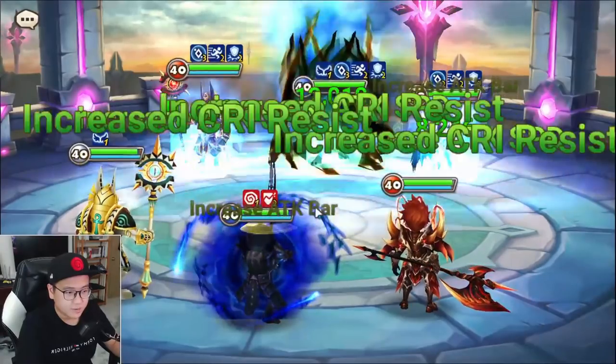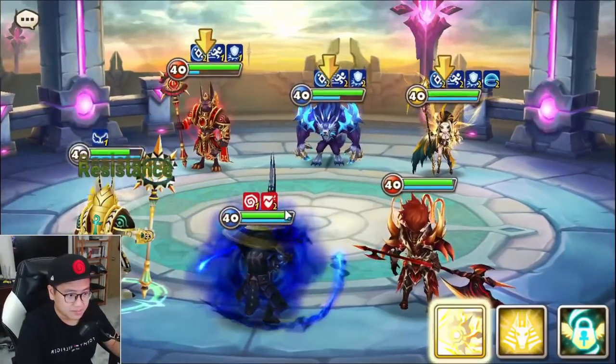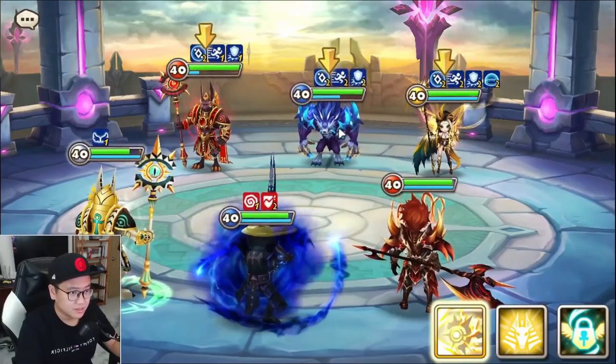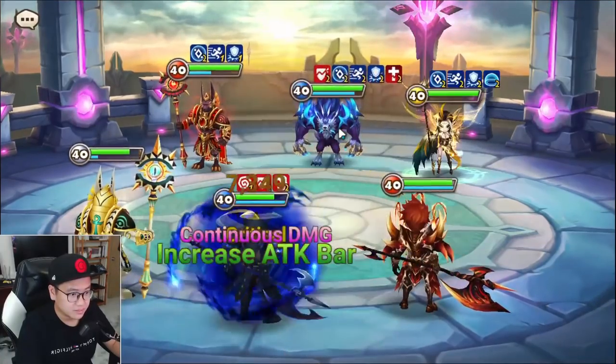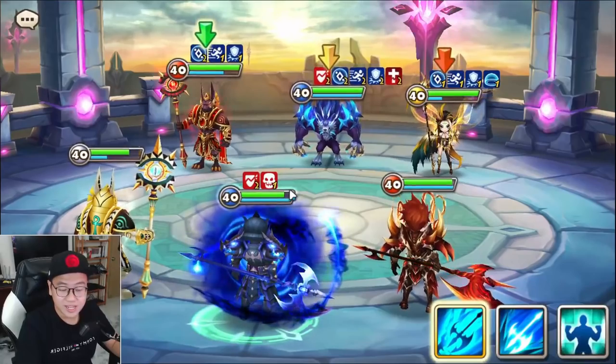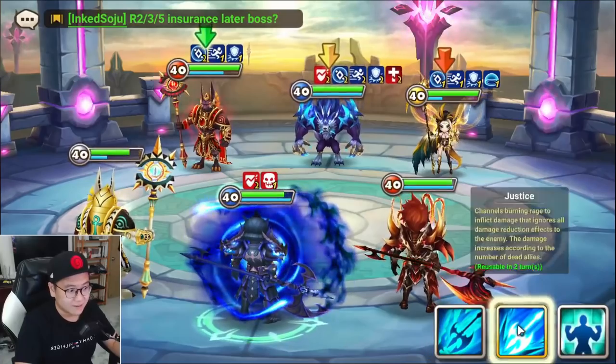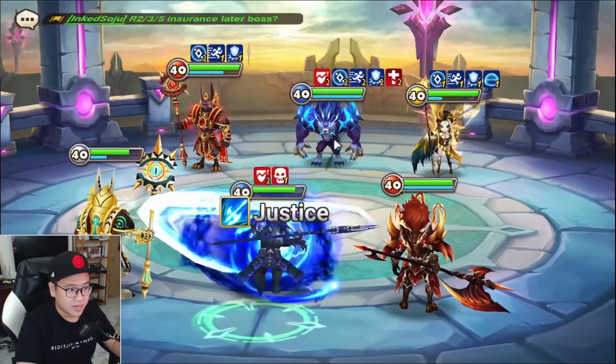So in this situation, you have 2 debuffs — let's see which one he's going to cleanse. Let me try to defense break this guy. Now he has 3 debuffs. So he chose to cleanse the stun, which is amazing. But he can also choose to cleanse the defense break and still be stunned after that. So let me try to go for big damage here — 29,000, not bad.